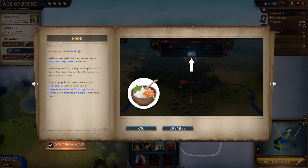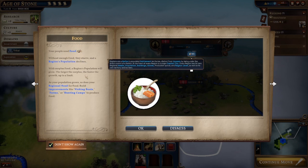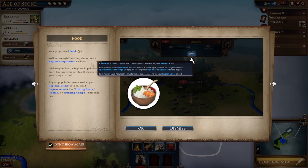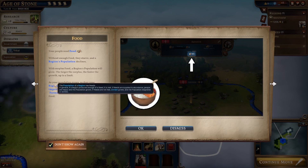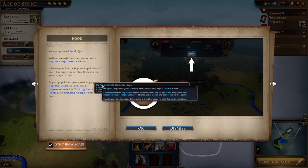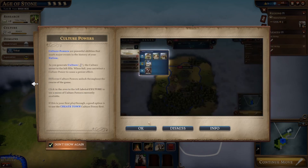Rice, looks like fish, and a little plant - some herb. Your people need food. Without enough food they starve and a region's population declines. With surplus food a region's population will grow - the larger the supply the faster the growth, up to a limit. As your population grows, so does your... get more population. That's annoying me.